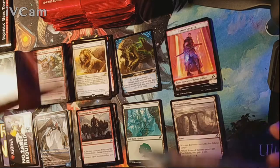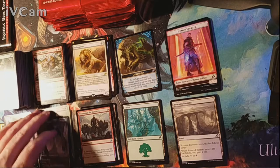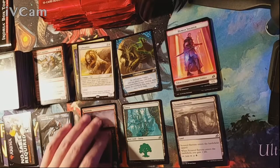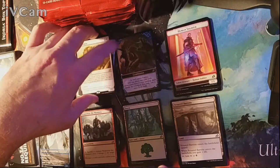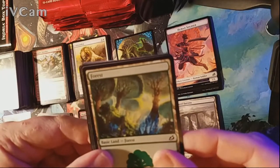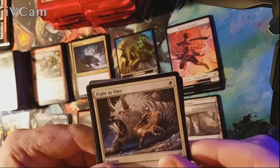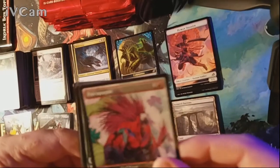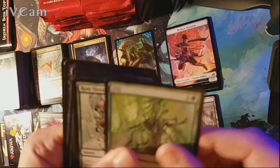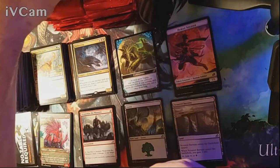That's twelve packs in and nothing really astounding. The alternate art Vivien was quite nice but nothing has really stood out. I haven't gotten a foil rare yet — just a foil mountain. Pack twelve — human soldier protecting the rest. A Forest is our land and our rare is Slitherwisp. Also a Porky Parrot alternate art among the uncommons.